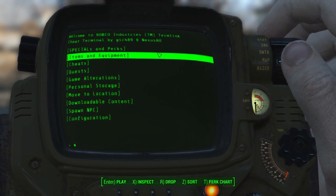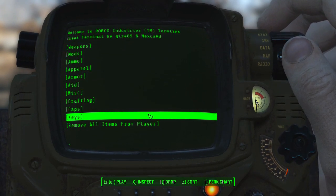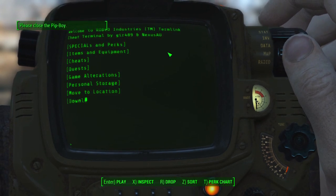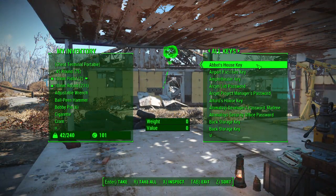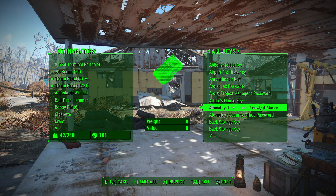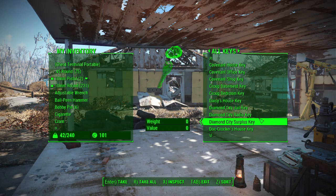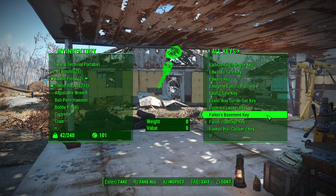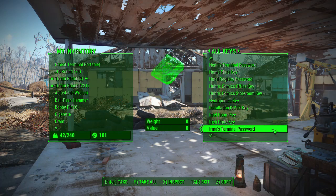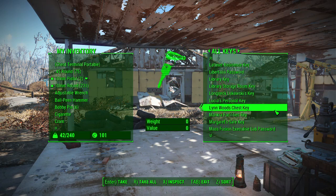I don't usually mess with the Specials or Perks anymore — when I first got this mod I did, but I had to quit. Under Items and Equipment, you pick from one of the options. Under Keys, it actually has every key in the game. It shows every single key for everything. What I want to know is if it has the Vault 111 key for the Cryolator — which is not under C, so it's probably under V in Vault 111 somewhere, if there's a key for it at all. It's not listed.